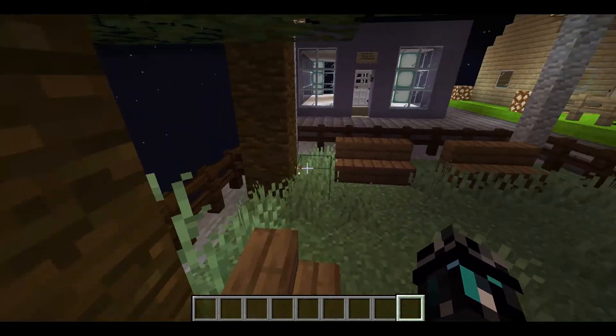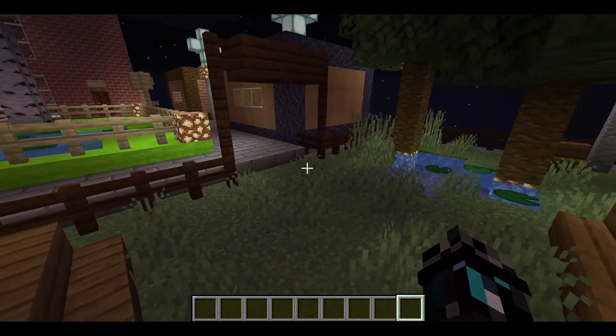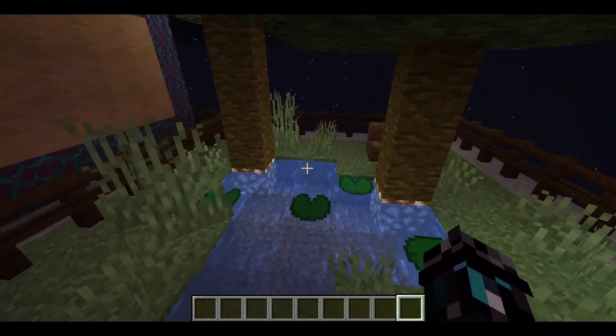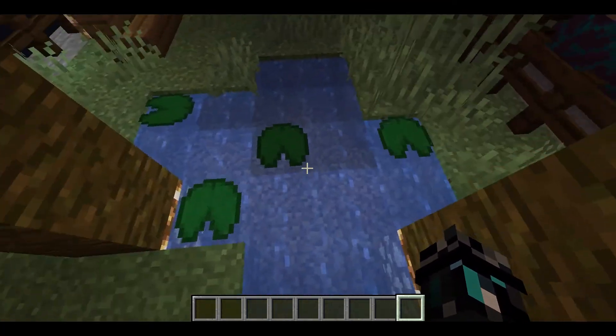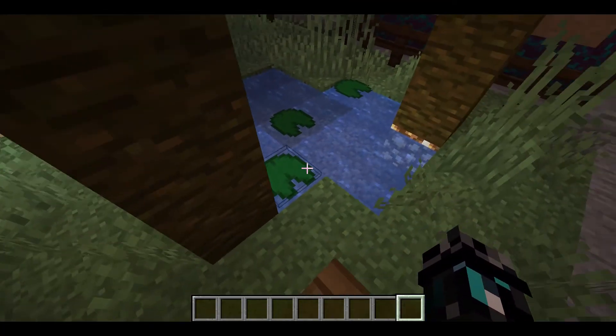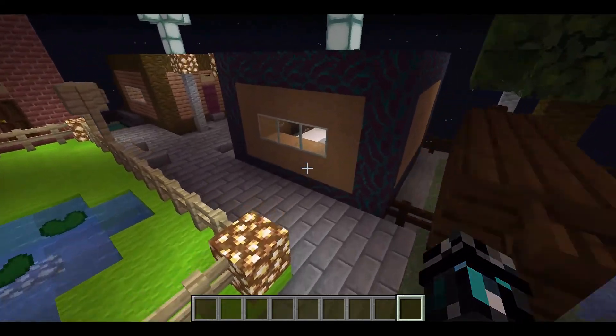There are some nice trees here — jungle trees — some spruce wood benches, and there's some glowstone. This park is nice. There are lily pads too. I've never really said the name, or maybe I have — this is Louisville, from Louis the Frog.